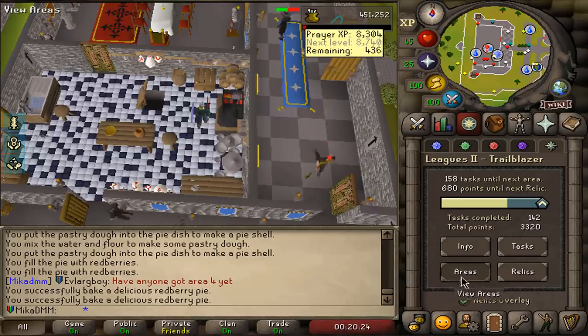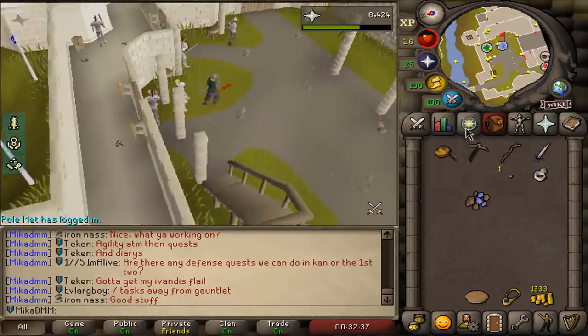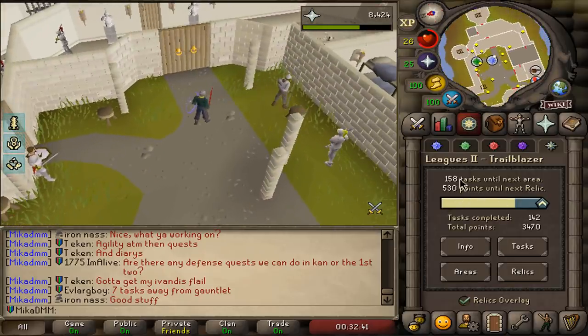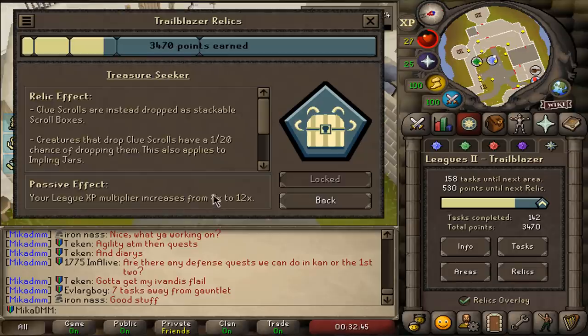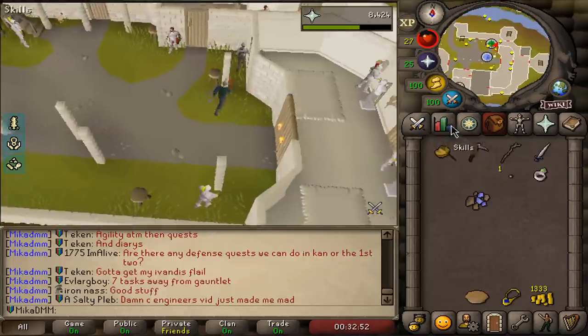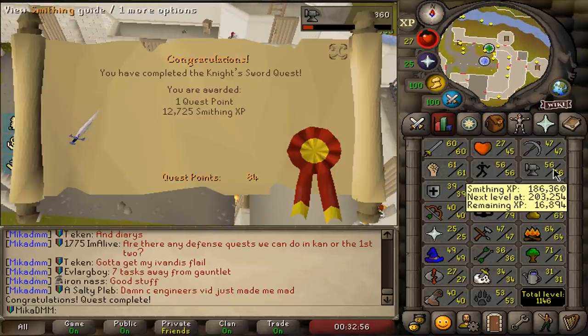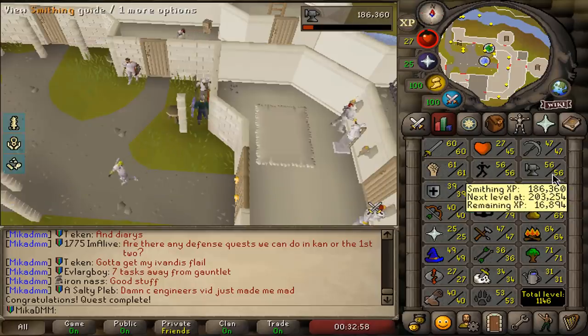This is gonna be great. I know I said I'm going for defenders ASAP, but all I need to do is 10 medium tasks to unlock the next relic. And with that unlock, we're also going from 8x XP to 12x XP. So it is going to be worth the wait. Let's complete a very good quest — 48 smithing straight to 56 smithing.